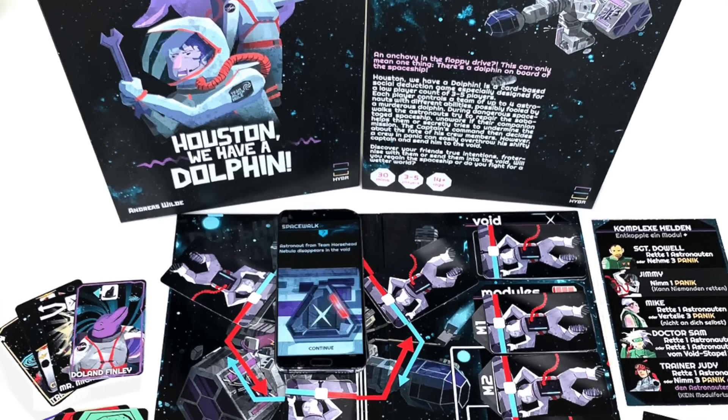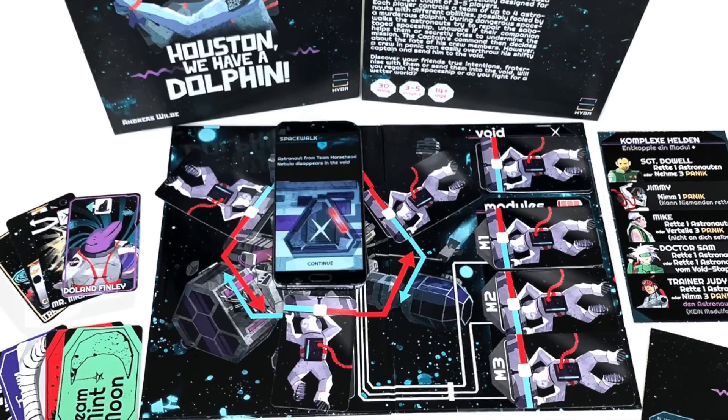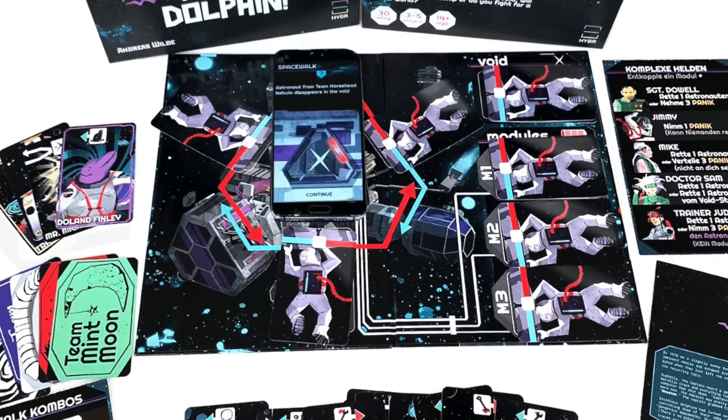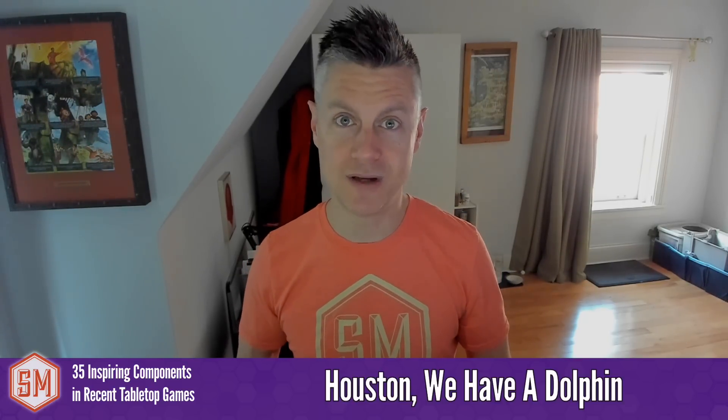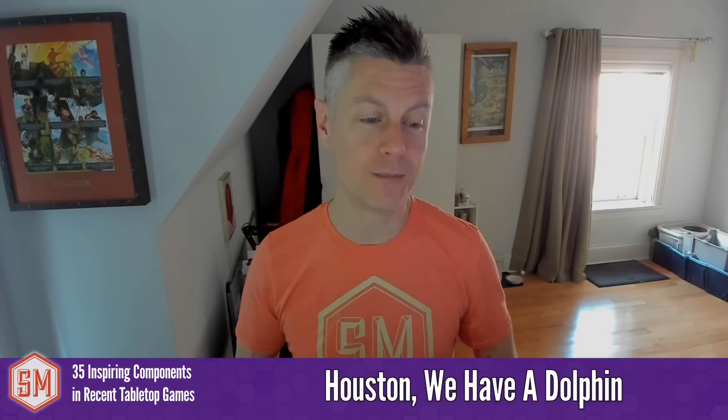Here's another game I'd never heard of: Houston, We Have a Dolphin. Although the ambassador doesn't usually look for games with apps, how this app is integrated is super clever. It's a social deduction game playable at lower player counts, and every card you play is scanned and tracked through the app. Brilliant. Social deduction games usually need four or five players, but an app can simulate other players and use scanned card information to make lower player counts work. I love when games use apps to make the game more accessible.